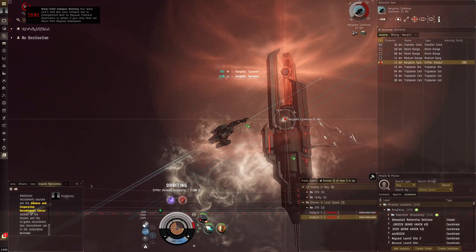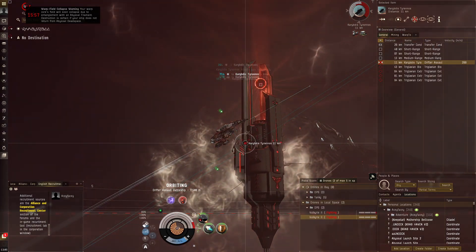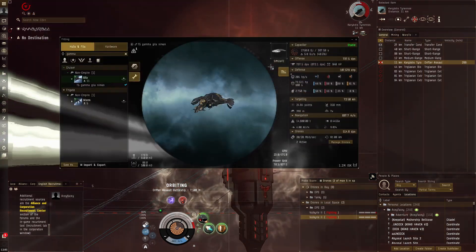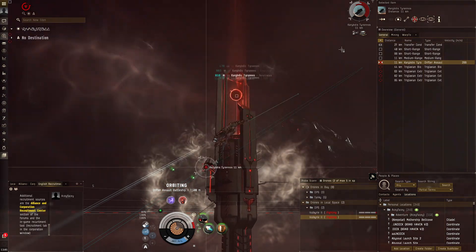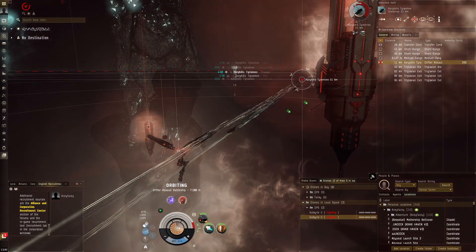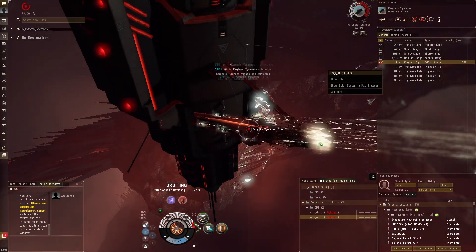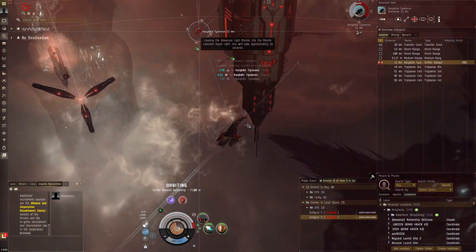We'll see how this goes — decent DPS at 730, not the worst. As you can see the shield is taking quite a long time to get through. Drifters are known to have pretty good shields — the way they mainly shield their ships is interesting.